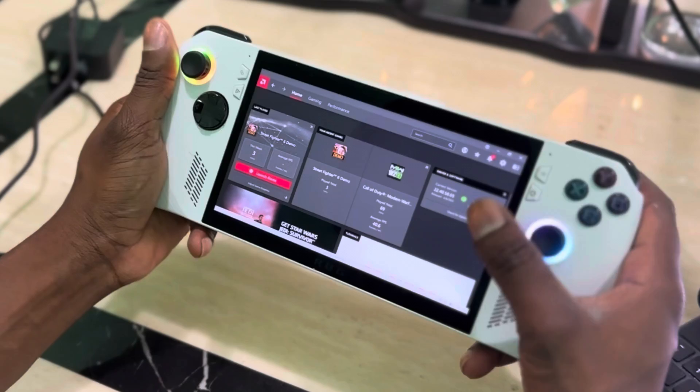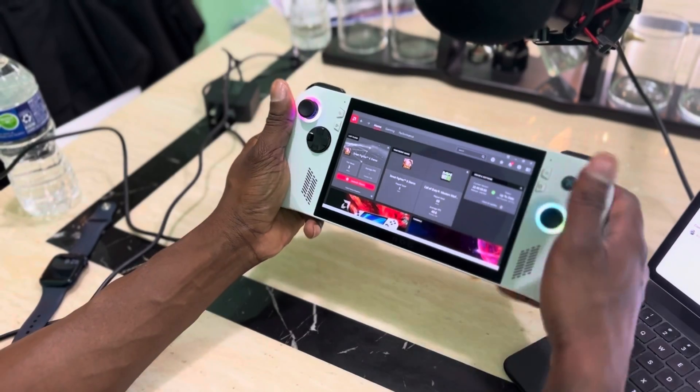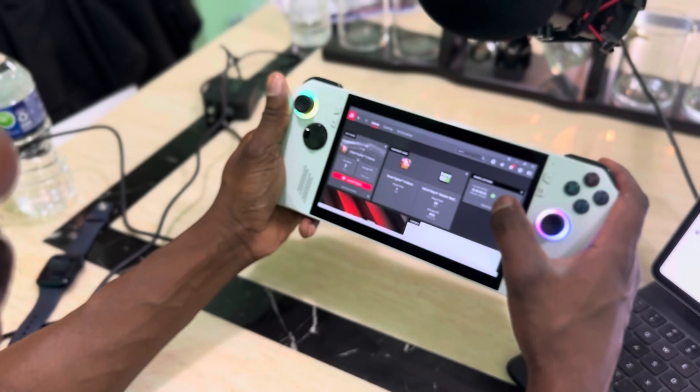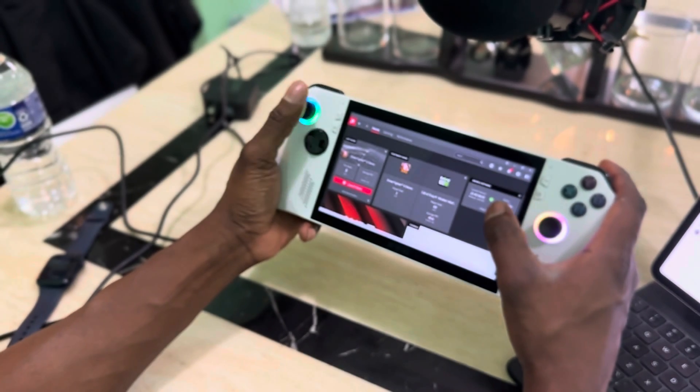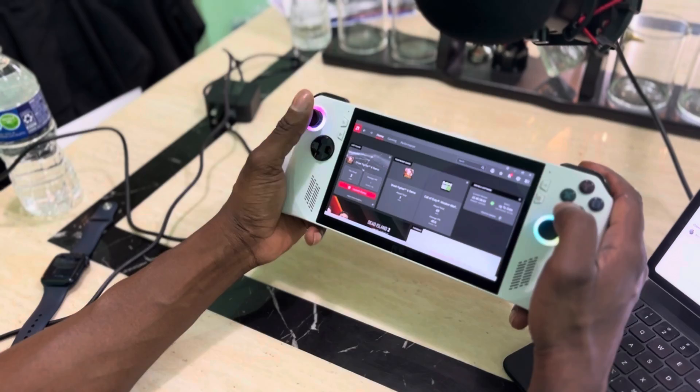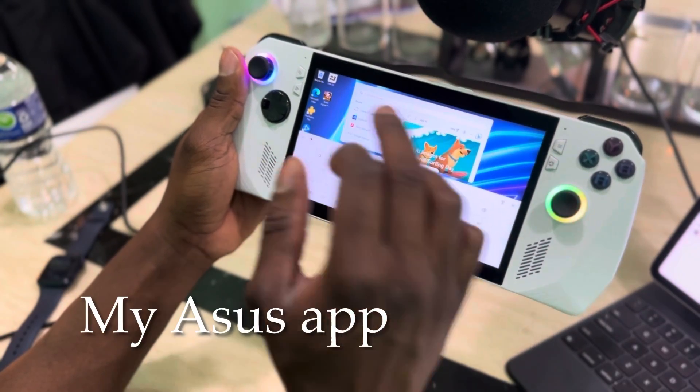Next, go to the AMD app, go to Home, then check for updates. Update your drivers — your drivers are very important, so make sure that's done.